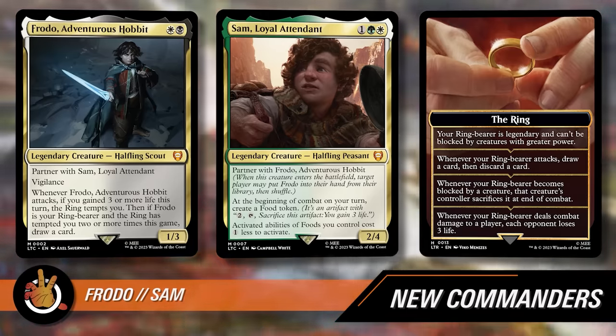The final card being added is Agent of the Iron Throne — two and a black for a legendary enchantment background. Commander creatures you own have: whenever an artifact or creature you control is put into a graveyard from the battlefield, each opponent loses one life. Pretty good when you have two commanders — each one triggers separately. It's a great aristocrats piece in general. This deck isn't traditionally aristocrats, but there are foods which sacrifice themselves innately. And if you have both commanders out and activate Pippin's overrun ability, you're sacking four foods and draining opponents as you do it.